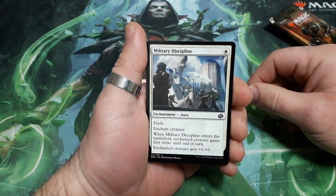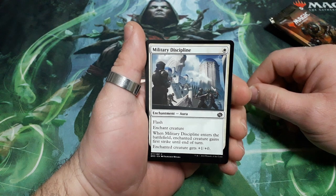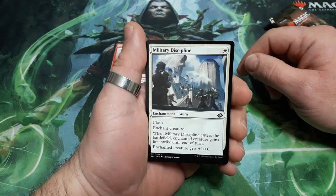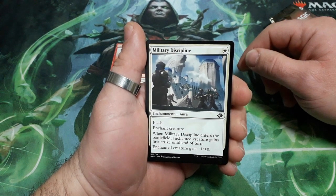Military Disciple. 1 drop. He has flash. When Military Disciple enters the battlefield, enchanted creature gains first strike until the end of the turn. Enchanted creature gets plus 1, plus 0.